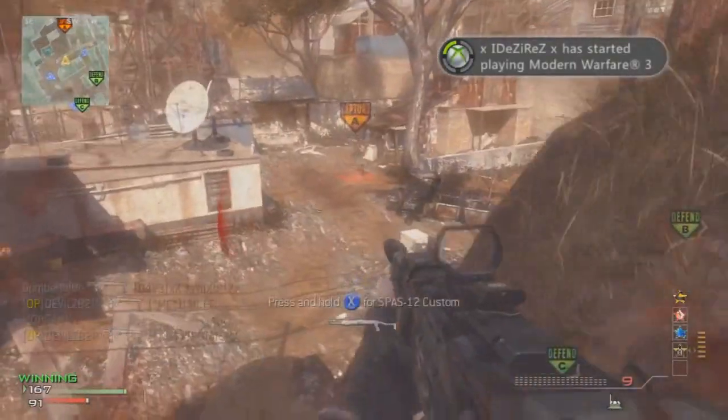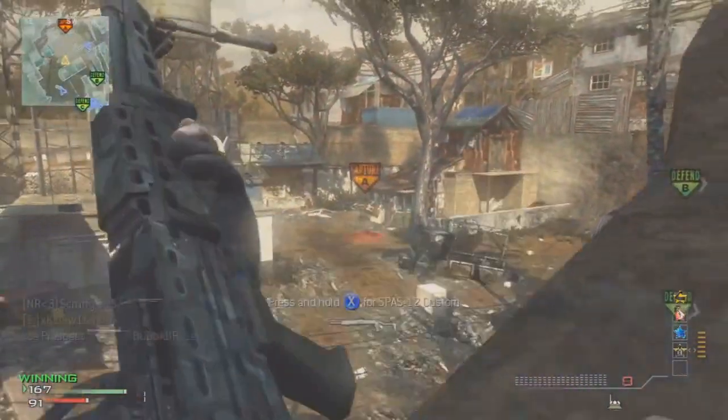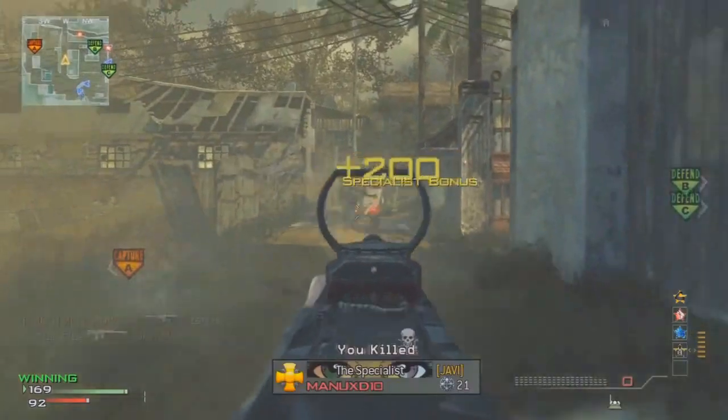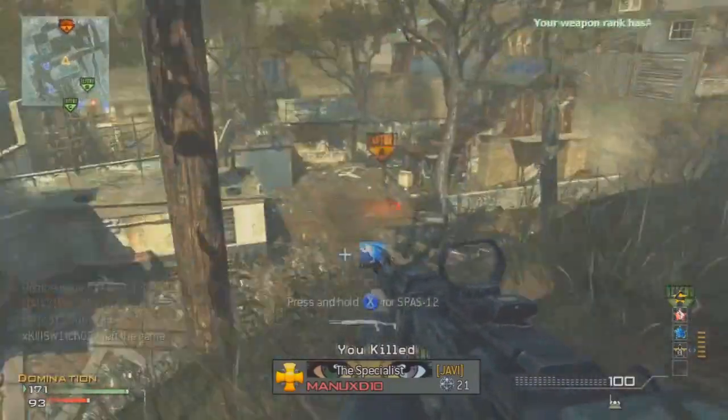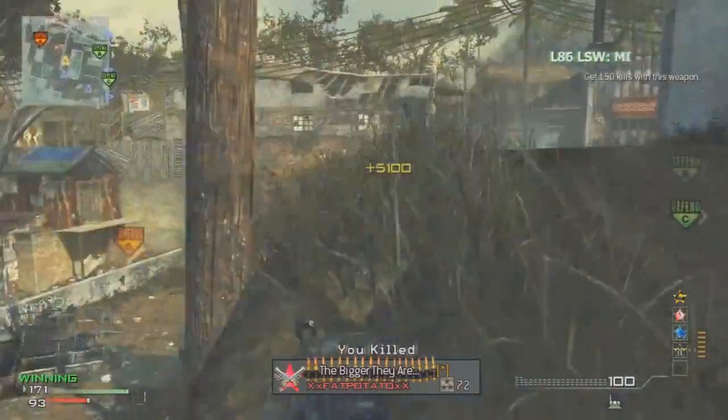He is getting shot left, right and centre but he doesn't care. He'll just turn on them with this LMG and pick them off like it's nobody's business. Dombey does an amazing job of map control with his teammates. You can see no one's really pushing into the spawns, so they're keeping that C and B Dom flag that they really want to keep, because A is the easiest place to trap. And they do it perfectly.